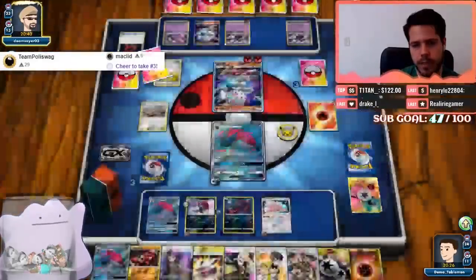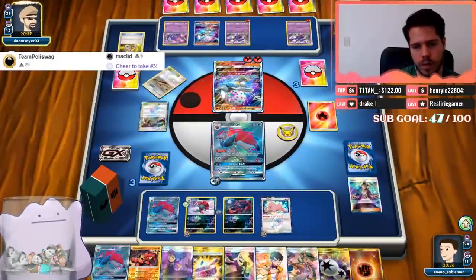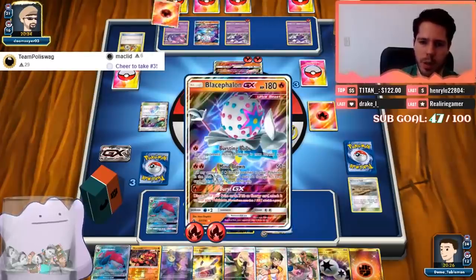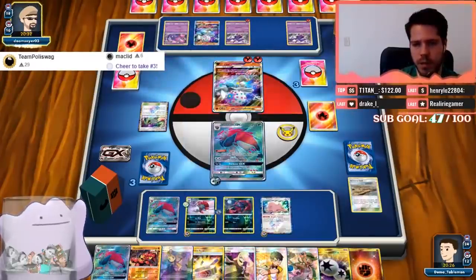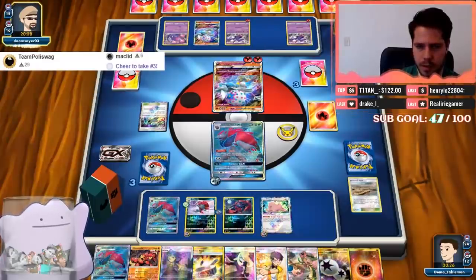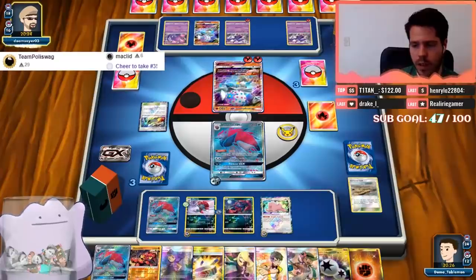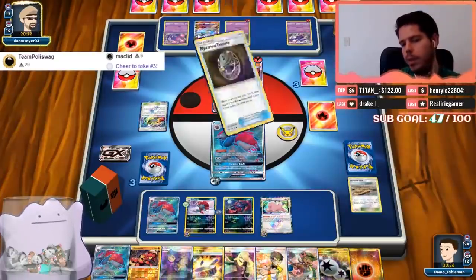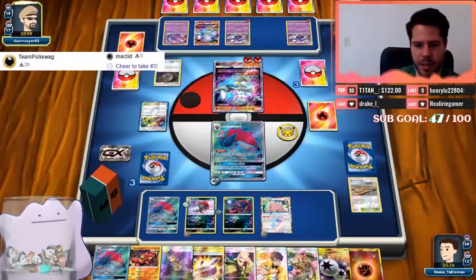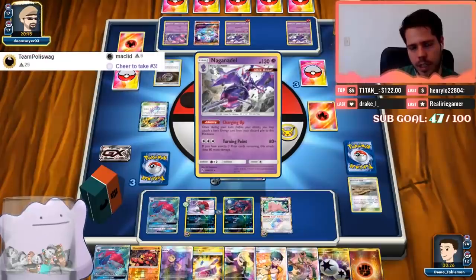We are in Beast Ring turn. Acrobike replaces the stadium — okay, so I'm going to have to GX-KO the Blacephalon. Is it worth playing Bodybuilding Dumbbells for this matchup? Potentially, yeah. I know a lot of the Zoroark decks in Japan did end up playing Bodybuilding Dumbbells, and it might be because of this matchup.